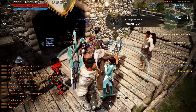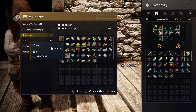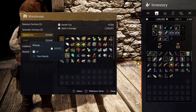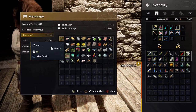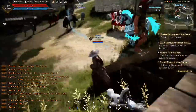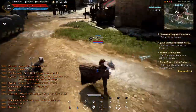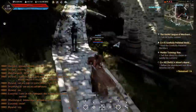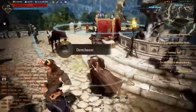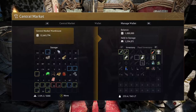Now to get to the final two things I want to show you why your alt is important. Your storage is shared. So anything you put in here on any of your tunes, you can use on any of your tunes. And the same principle applies towards the marketplace storage. Obviously the benefit of that is you can buy anything from anywhere — it's going to go in your storage in the marketplace — and you can then access it from any toon.